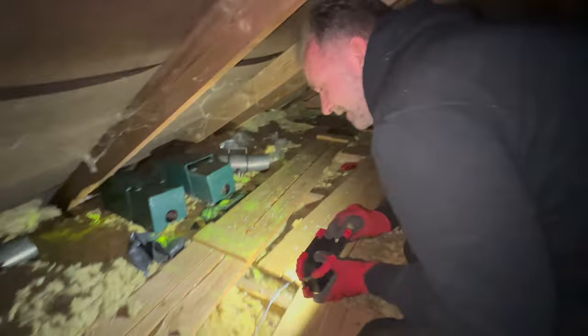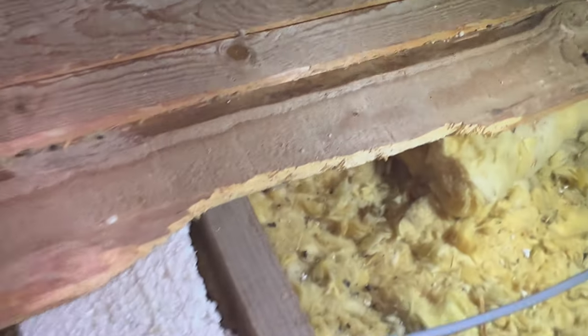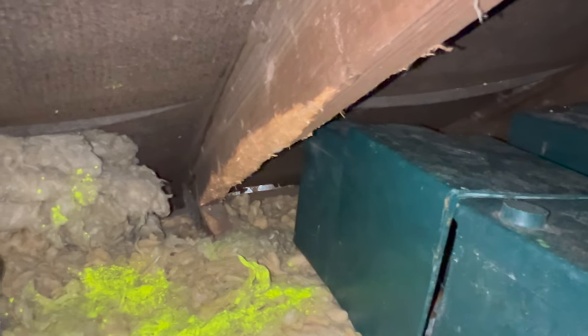They're all cute and fluffy until they start doing this. People say, 'Oh, how can you kill them?' — well, if they get inside your house, they'll do this. The hole that we blocked is just down there — you might be able to see a bit of light coming through there if I turn that off.